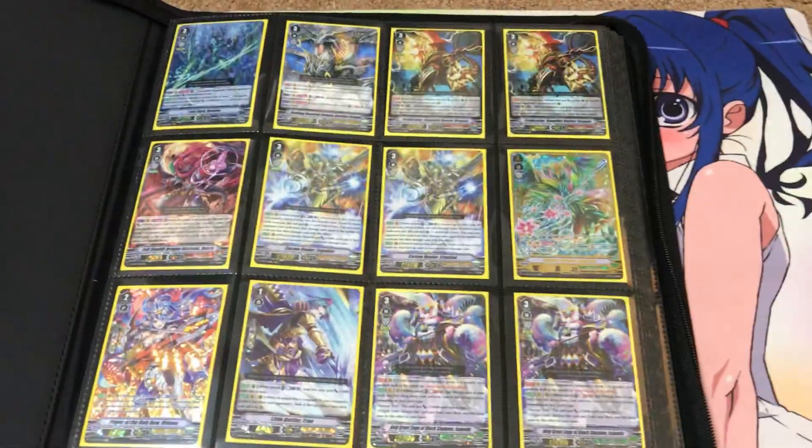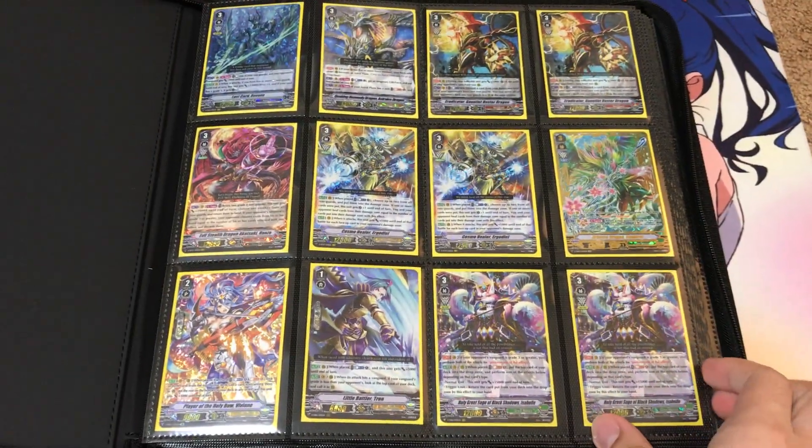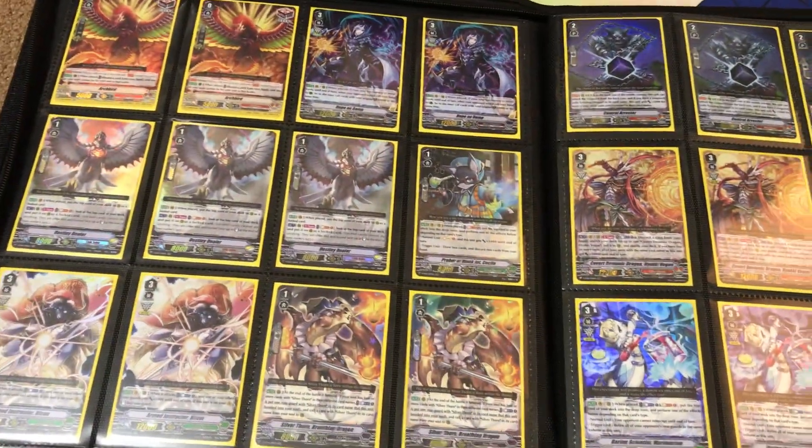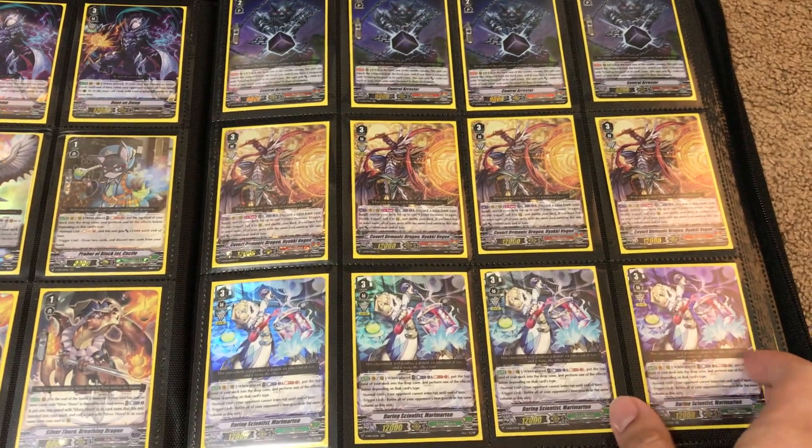Everything in the binders is in mint condition unless stated otherwise. If you want to make an offer on any of the cards you see in any of the books, just send me a message on Facebook, Skype, Instagram, or email and I'll get back to you.